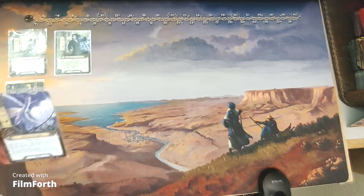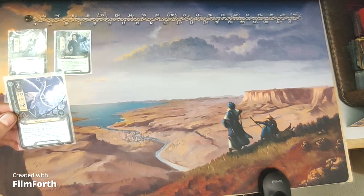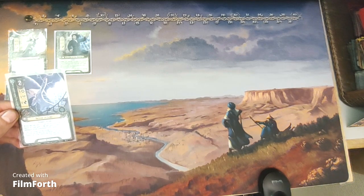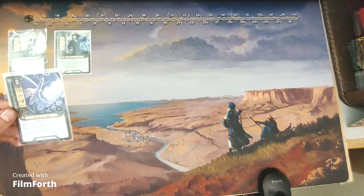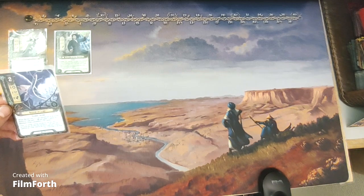We have the Sailor of Lune. He's a two-cost spirit ally with one willpower, one attack, zero defense, and two hit points. Noldor Scout. While the top card of your discard pile is an event, Sailor of Lune gets plus one willpower and gains 'cannot be damaged while committed to the quest.'